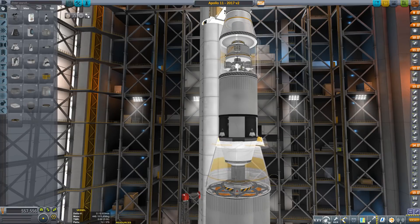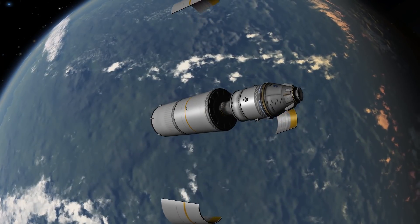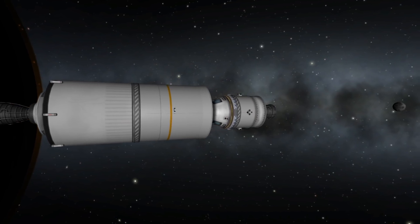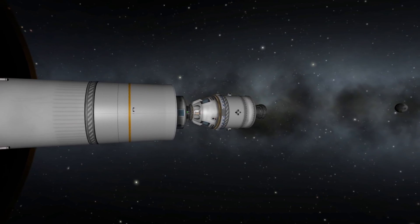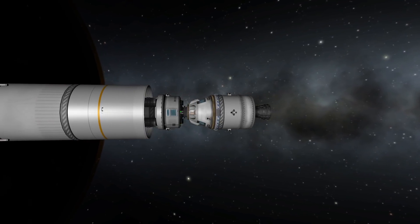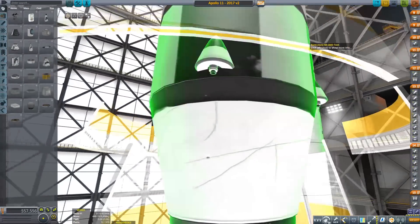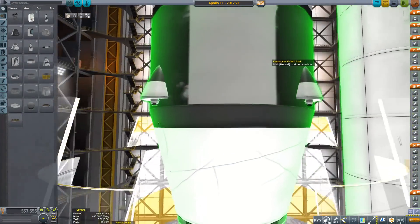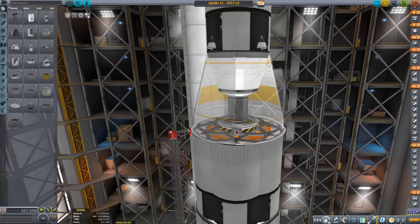Stage 3 — or S-IVB as it was called on the real Saturn — is pretty straightforward. I've used two fairings to recreate the petal-style mechanism and pull out the lander module. In previous KSP versions I was able to stack fairings together, but that trick unfortunately no longer works. The small nose cones near the bottom hide the Seperatrons intended to get the third stage off of the second one.